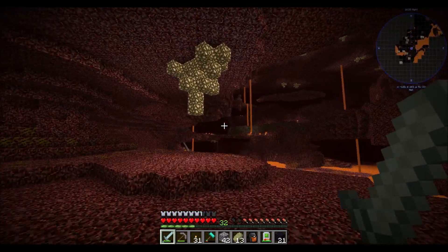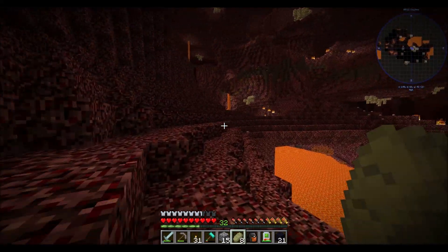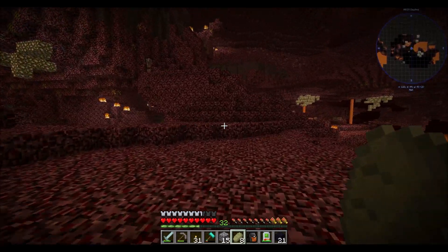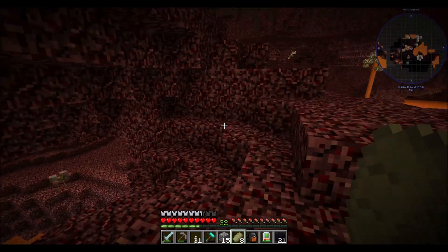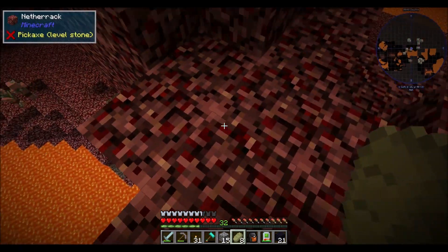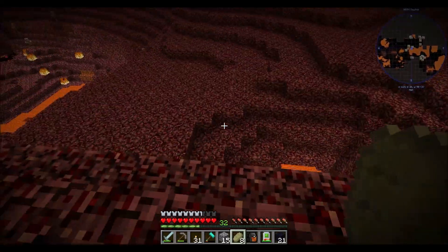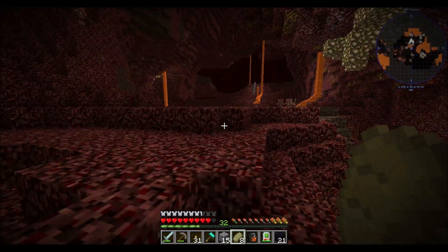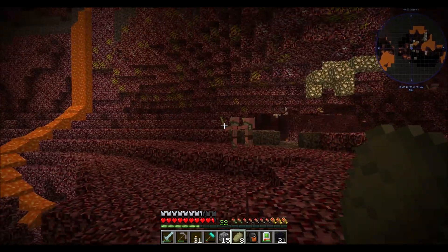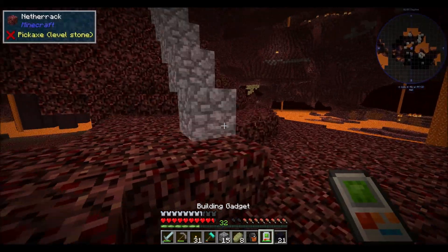Back to looking for blazes. Hey — I think I found something. Look over there — it's hard to see, but I see nether brick, which means I think I found a fortress. Oh yeah, now we're cooking. How should I get over there? It's definitely off in that direction. So let's go back towards my portal — now that I have a rough idea of where the thing is, let's see how easily I can get there. There's basically a giant mountain in the way, which is not cool, but building gadgets might be able to help.